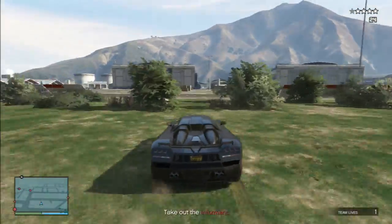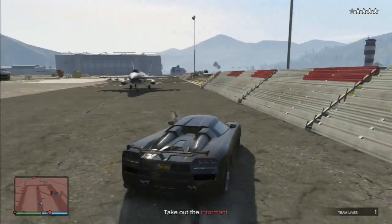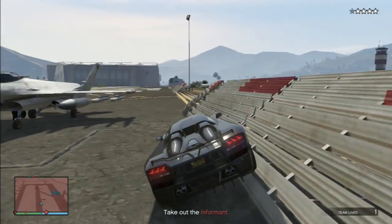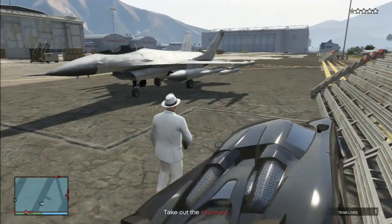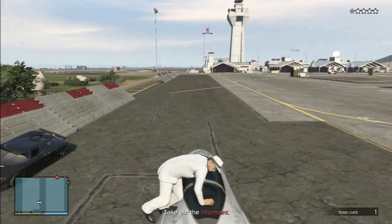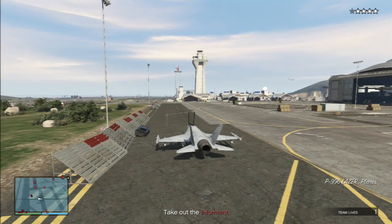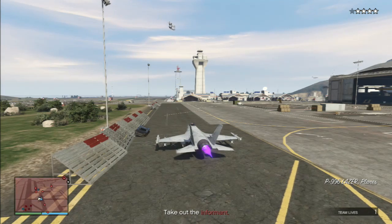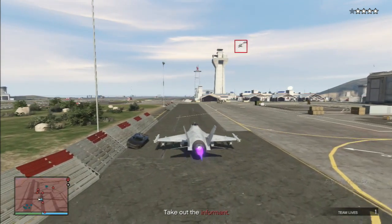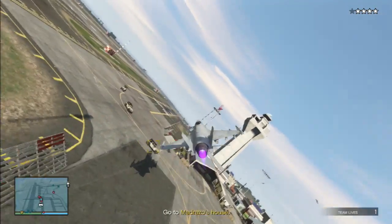You're going to go grab a jet now. Make sure you park beside the jet because it's hard to take off with a supercar in your way. Once you're safely inside, gun the engine, pull back on the stick, and as soon as you're in the air, blow the plane and lift your landing gear.